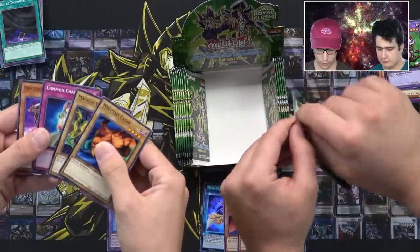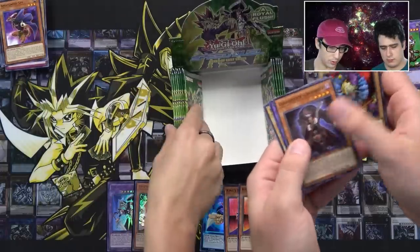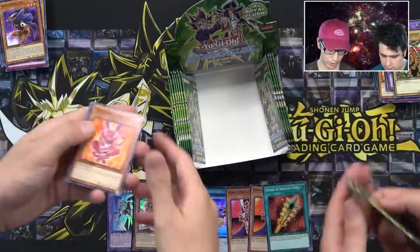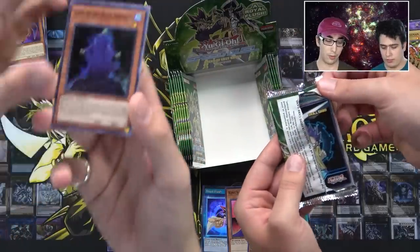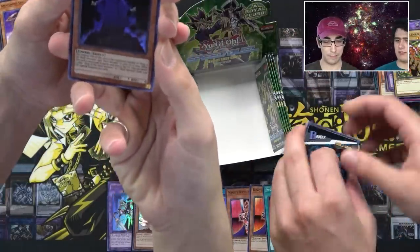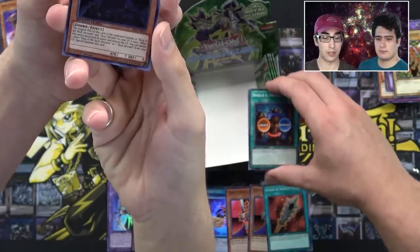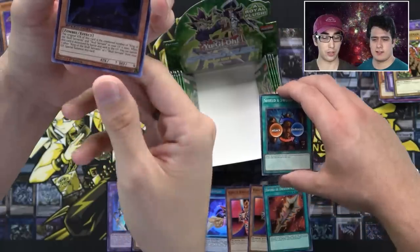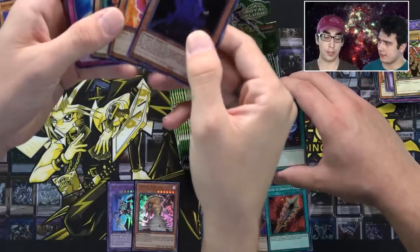There we go — Whiptail Crow, Amazoness Spy, really cool card. Nice. All right, we got to keep rolling. How are we doing? Actually not bad — one box, four supers, two ultras so far. It's looking pretty good. There's another super — King of the Skull Servants! And look at this — nice, nice. King of the Skull Servants: its ATK is the combined number of King of the Skull Servants and Skull Servants in your grave times a thousand. When this card is destroyed by battle and sent to the grave, you can banish one other King of the Skull Servants or Skull Servant from your graveyard to special summon this card. Pretty cool — he's a recurring zombie nightmare dude.